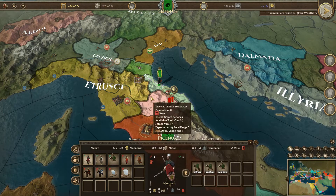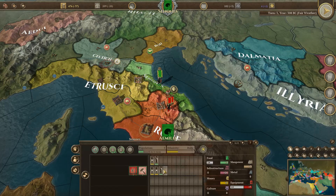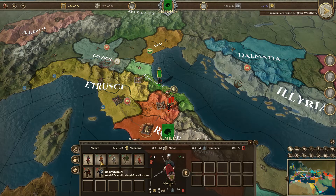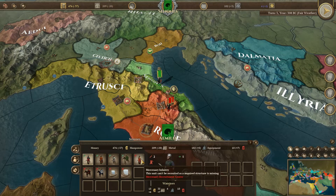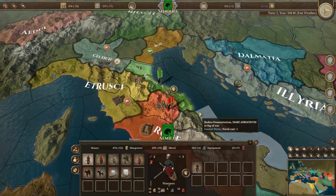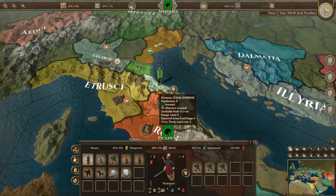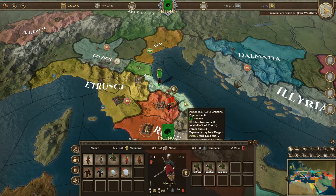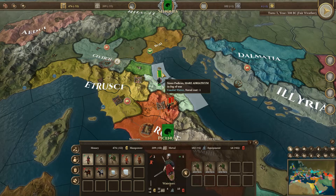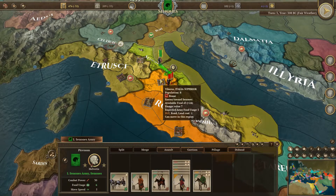Let's build these three units. I'm learning this game. I think strategically I don't have time to wait for another Roman attack - I want to attack immediately this Roman province since the Romans are weak.